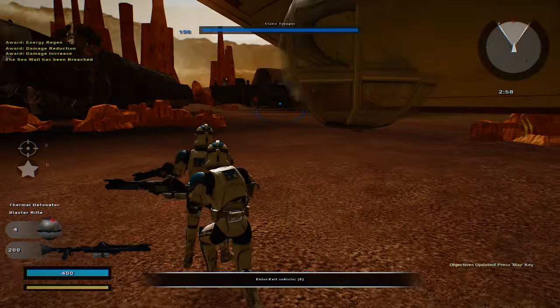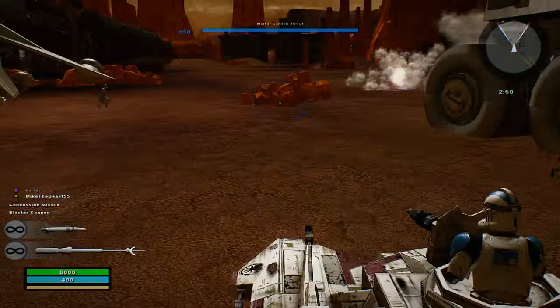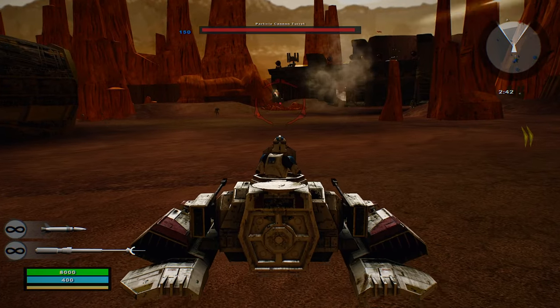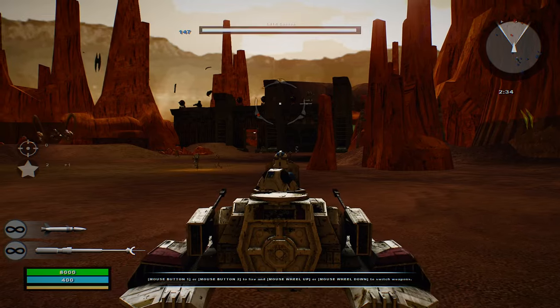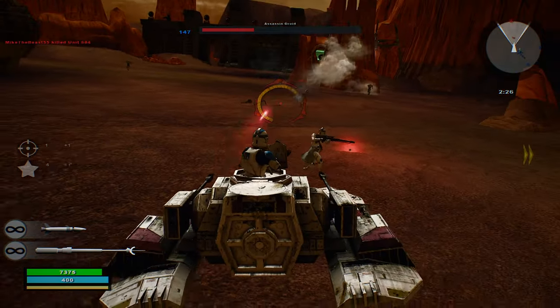We must hold the beach for three minutes until we can set up the fence behind the seawall at the Wookiee base. We have to wait for this unit in particular to make its way up. Let's see what we can do here — can we destroy anything, or is this just something that's not allowed? Let's try to destroy all the turrets, because we want to make sure that the unit doesn't take as much damage as it's supposed to.